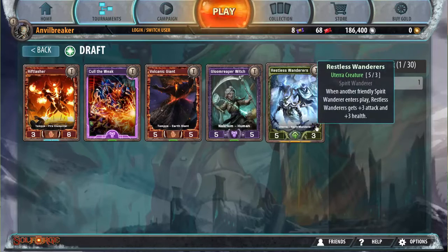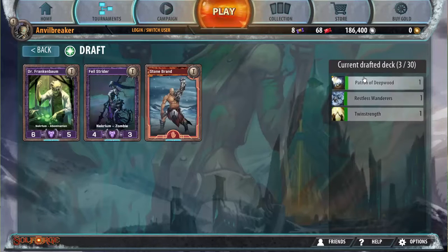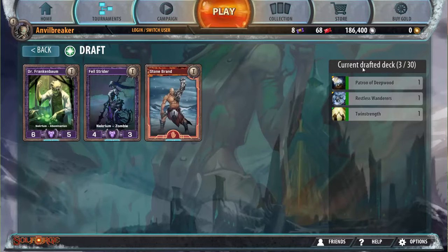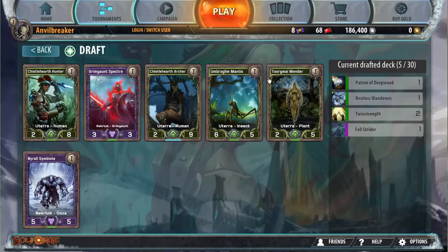I'll go ahead and take the patron and pass on Restless Wonders because it's not a good card, but it is heroic — and heroics make the world go around. Twin Strength is pretty easy; it's also the best card in the pack. I think I usually want to be going Necrium because it's got a few really good heroics, and if I want to pick up only a few Necrium cards I want to pick up the heroics. Taking Twin Strength and Bell Stride — just way better than the other options — so we're only picking Utera cards.